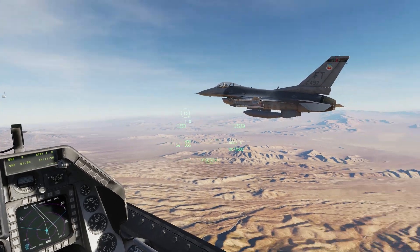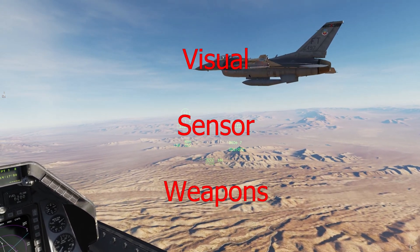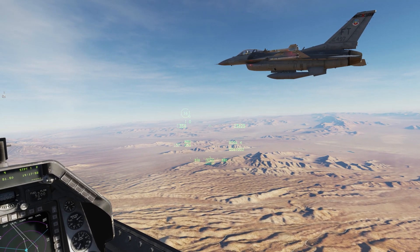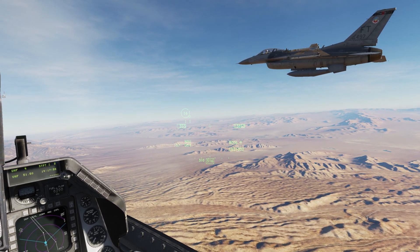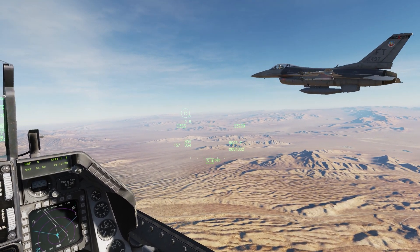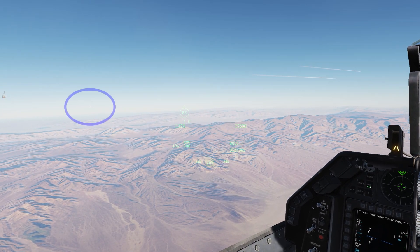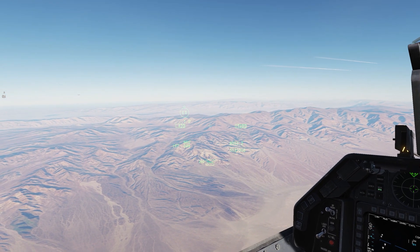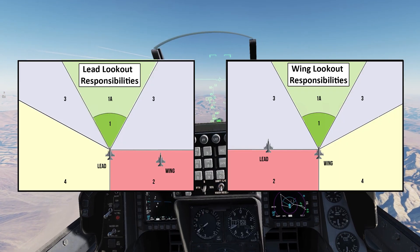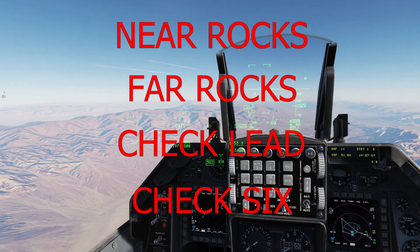When it comes to mutual support in an ACM context, we like to talk about visual, sensor, and weapons mutual support. With visual mutual support, if you're flying like this, you can't see shit. Lead can't see shit, and situational awareness is trash. So get into tactical formation. In line abreast, we get increased visual mutual support, maneuverability, and lethality. Everyone's got lookout responsibilities — near rocks, far rocks, check lead, check six.